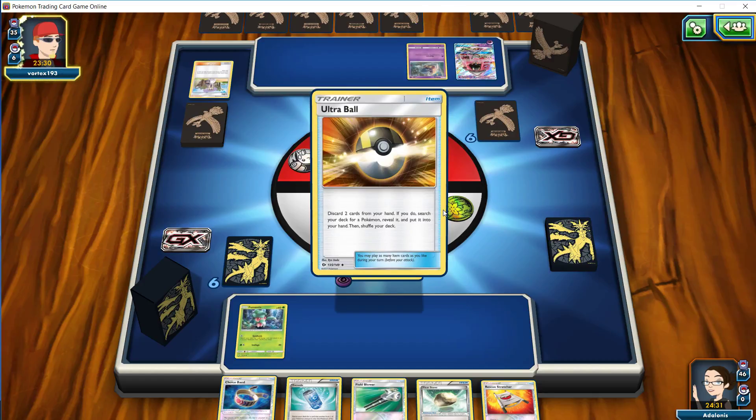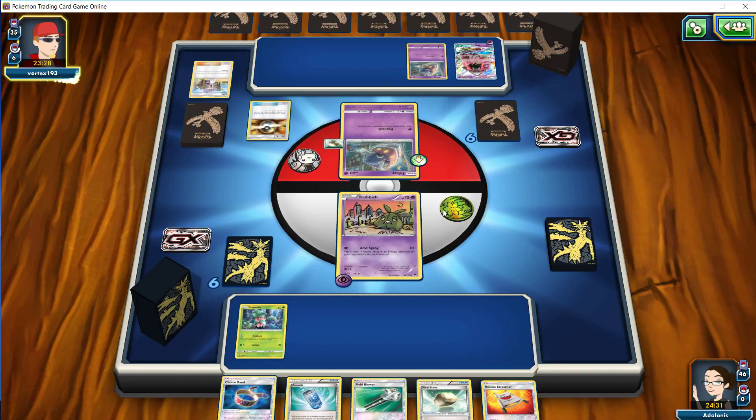We toss down a Brigette to suit up our bench a bit more — Trubbish, Trubbish, and Fomantis, getting the full three. We attach a Psychic Energy and we go for a Solar Blade for the knockout. And our opponent actually scoops it up.